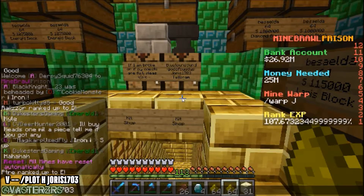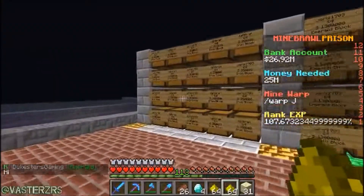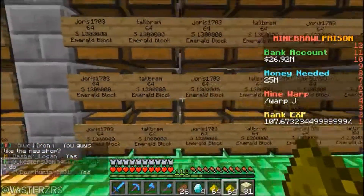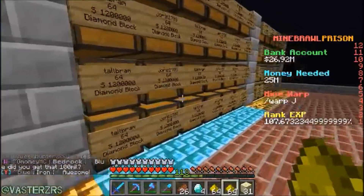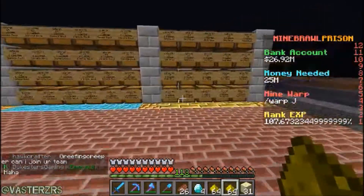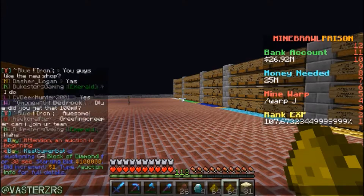Slash plot space H space Joris1703 — let's go to his plot. This plot is really basic but I like it — it doesn't lag much for me. Iron blocks: a full stack for 350,000 — that's pretty nice. Full stack of emerald blocks: 1.3 million. Lapis blocks: 85,000 for a full stack. Diamond blocks: 1.2 million. Gold blocks: 550,000. These amazing prices are going to speed up the process of ranking up, getting gear and supplies really quickly.